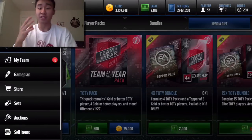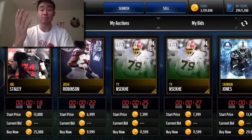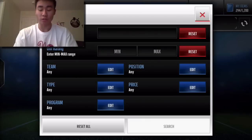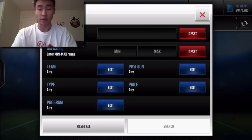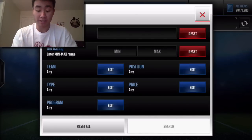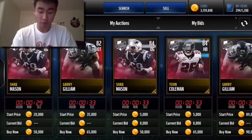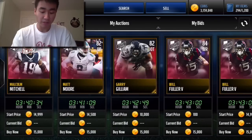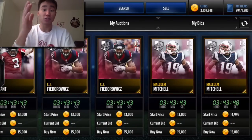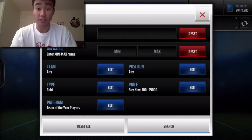Because of that, it's literally just all based on supply and demand. When you go in the Auction House, the way you make coins is simply sniping players. The prices will continually drop every single day, every single hour that this promo goes on. Right now these gold players are going for about 15,000 coins, and it's going to take like 20 minutes for them to sell.